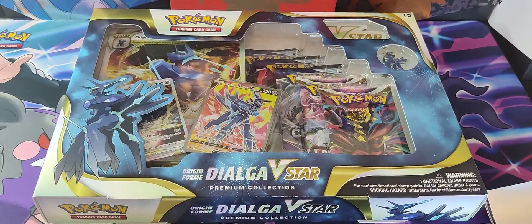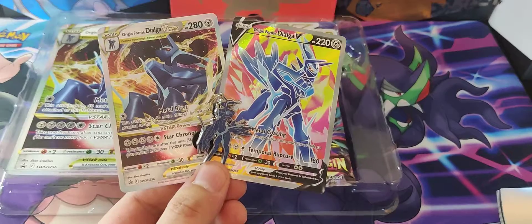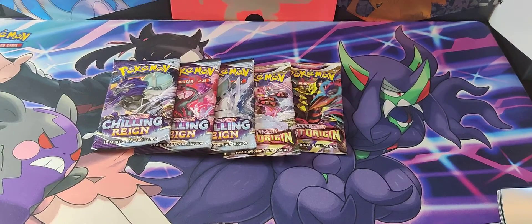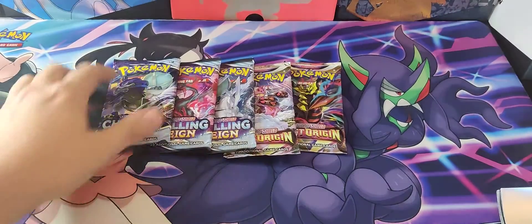What's up people, today we are opening the Dialga V-Star Premium Collection Box. Let's get it cracked. Here's the two promos and a pin, your jumbo and your V-Star marker. So five packs — three Chilling Reign, two Lost Origin. Here's the code for the box. Let's get into the Chilling Reign.